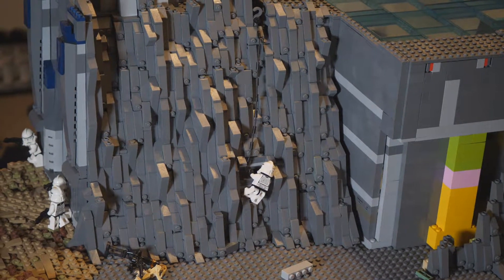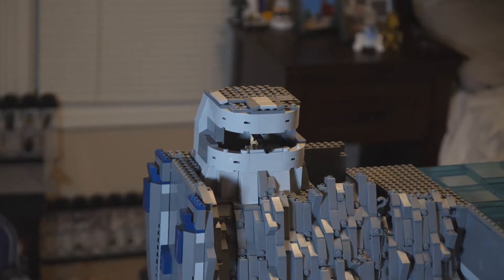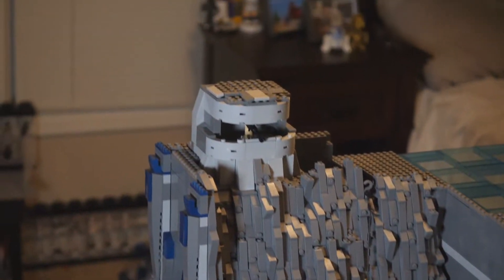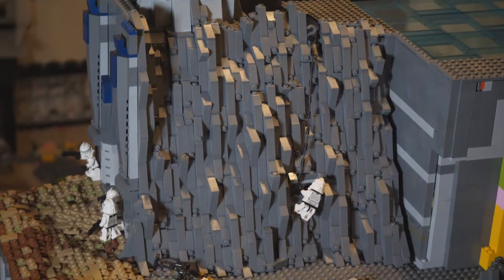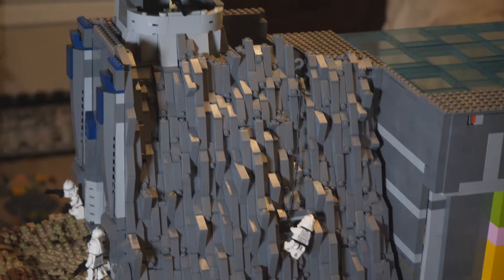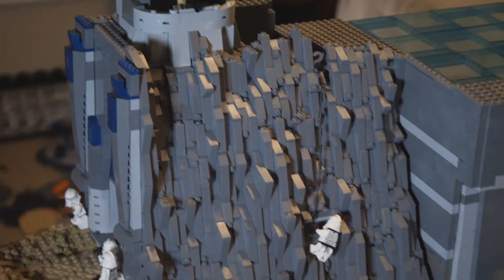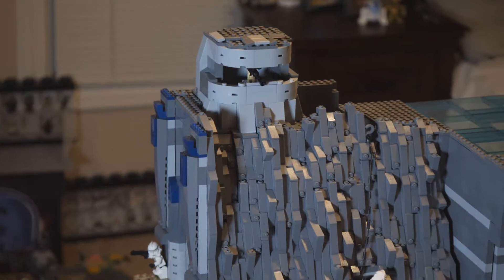I've shown this mountain before, mostly completed, but up top is something new. I showed a bunker design in a previous episode and wanted to find a spot for it, but the mountain is filling up and the middle area didn't have enough room. So I decided to put it on top — inspired by the Atlantic Wall from World War II, like the giant bunker emplacements on the hilltops in Saving Private Ryan.